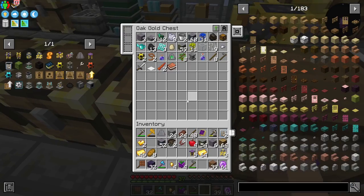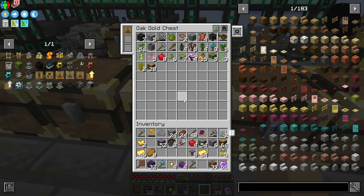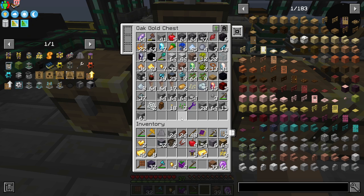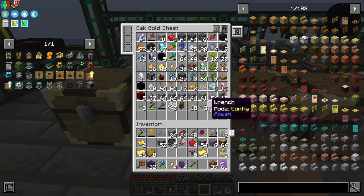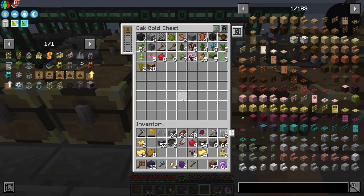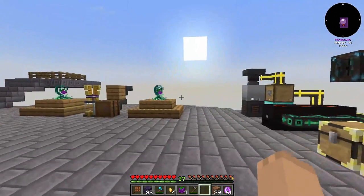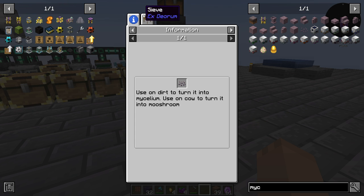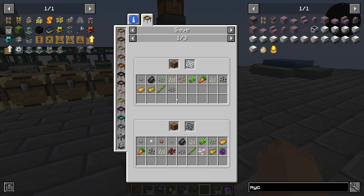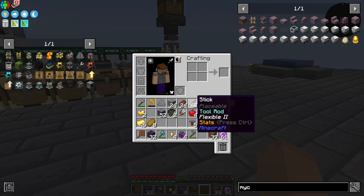Because I could actually set up the initial mycelial farm that I want to get started on. If I'm not mistaken, that will give us EMC. Looking through these drawers to find it — no, I do not see it. Mycelial spores come from the sieve: string, iron, gold, and diamond at 10% for diamond.